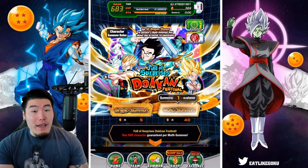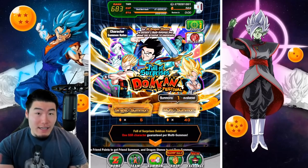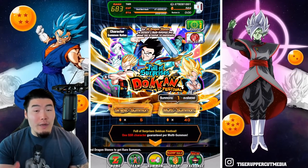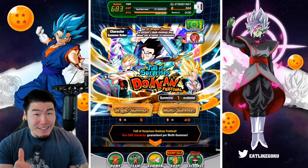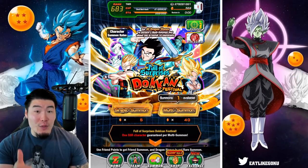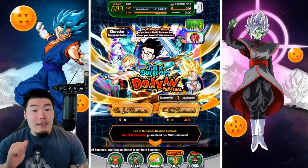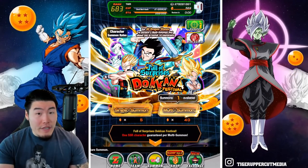But if there were tickets available for sale in the Stone Shop for this banner, I would have said it's probably worth it. So it's weird that they didn't release tickets for this one — I'm not sure why. But either way, really good banner in my opinion. I still wouldn't spend too many stones because we have a lot of good stuff around the corner for Global. Specifically, the Tech LR Gogeta should be the next banner on Global — should be, I'm not 100% sure, but based on what I've been seeing, that seems very likely. And then we also have the SDR Super Vegeta.